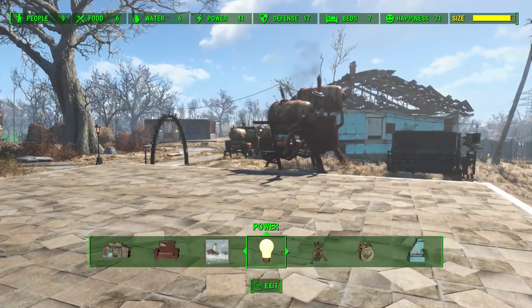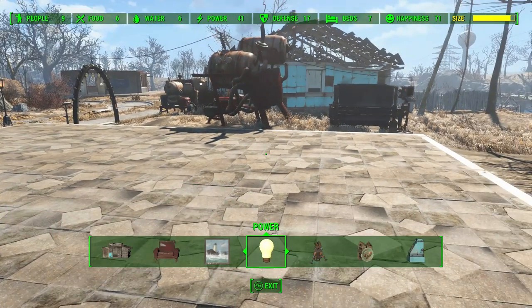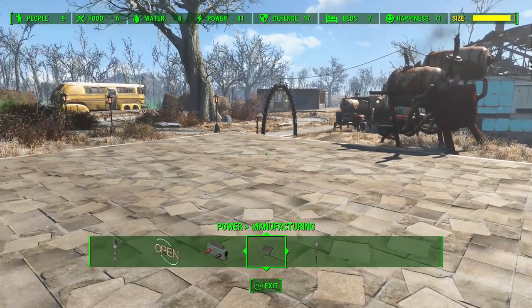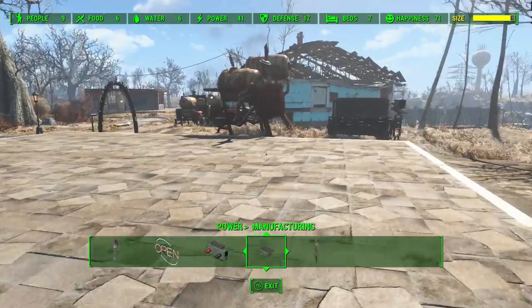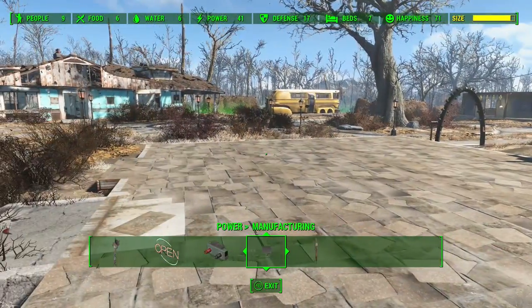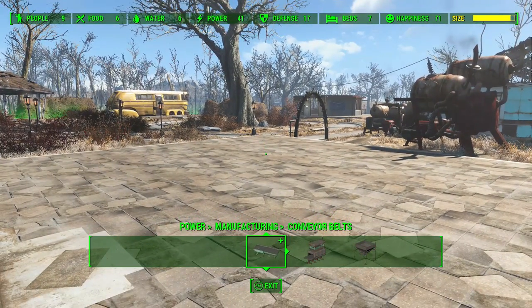As the DLC is called Contraptions, it probably shouldn't be a particularly big surprise to learn that some of the most exciting stuff lives in the power section. There is a whole new section there called Manufacturing. This is the stuff that arguably makes this DLC the most interesting, because it actually adds utility to your settlements, which is very useful indeed. This kind of introduces the conveyor belts.